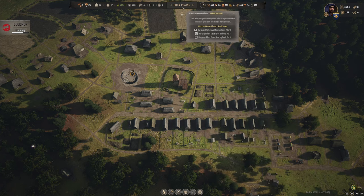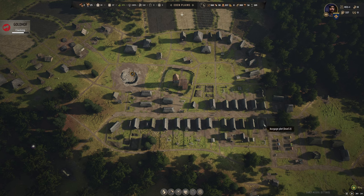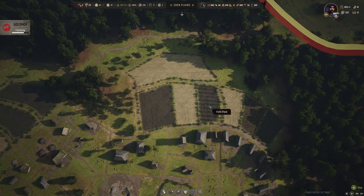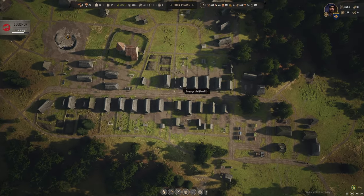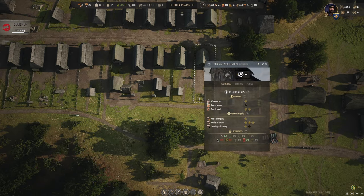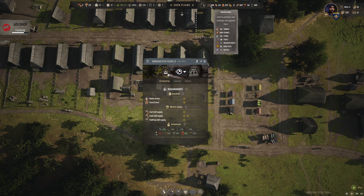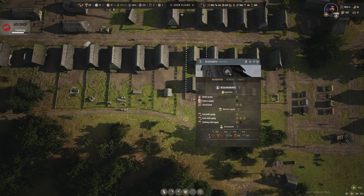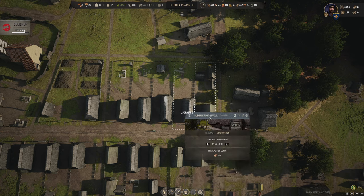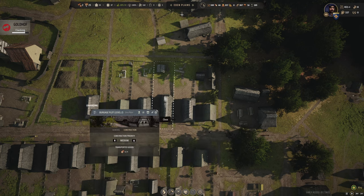Can any of these be upgraded to add additional families? Let's see — we need three homes at level three or higher. We have a level two here, and this one needs a tavern supply and clothing. Good news — we've got flax and barley coming in later this summer. Let me start upgrading some of these homes. This one is already level two — joiner shop burgage plot — let's upgrade to level two, that takes four timber and we've got 22, so let's do it.